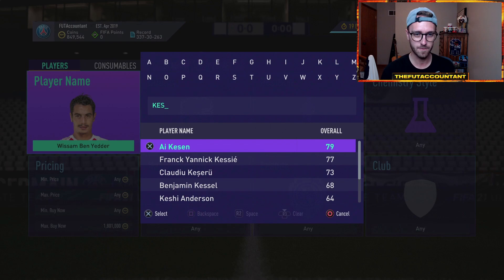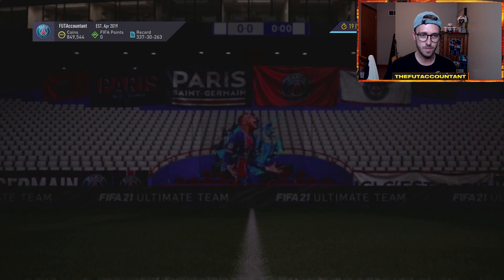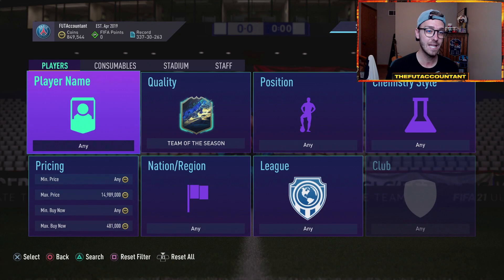The only thing to watch out for is stuff that gets hit by SBCs. Like last week with Kessie — this Kessie card was like 800,000 coins, and then they dropped the nine-goal-in SBC, and this guy dropped a ton. But he rebounded back later in the week.